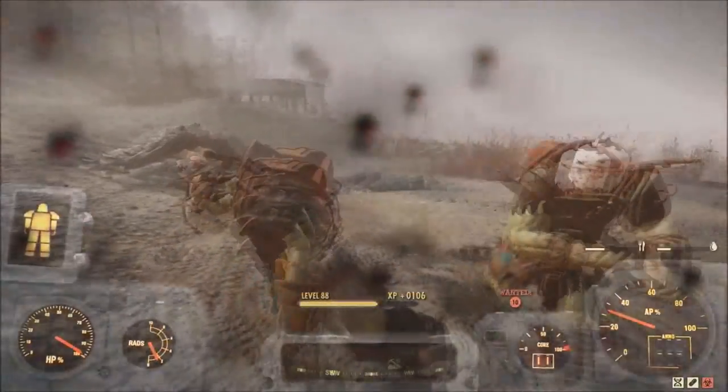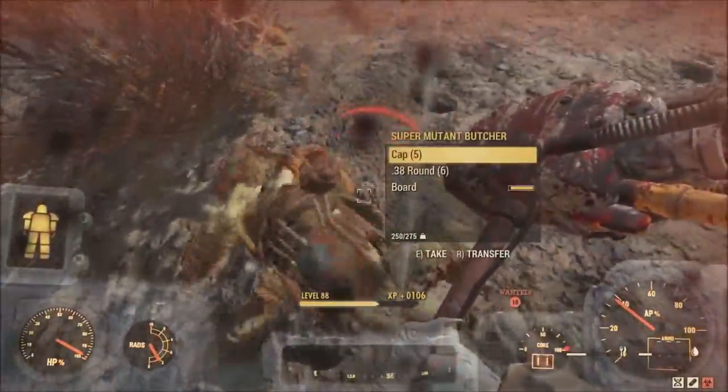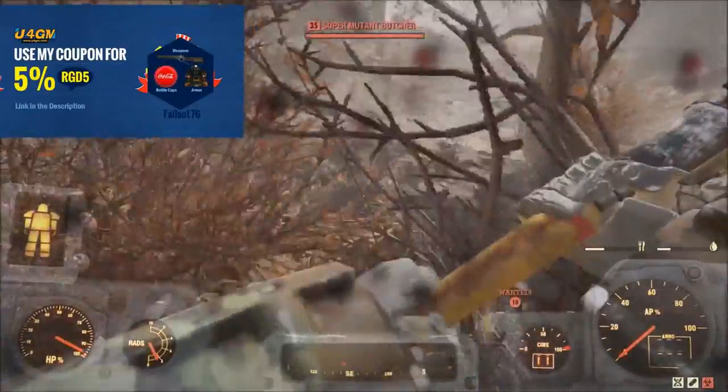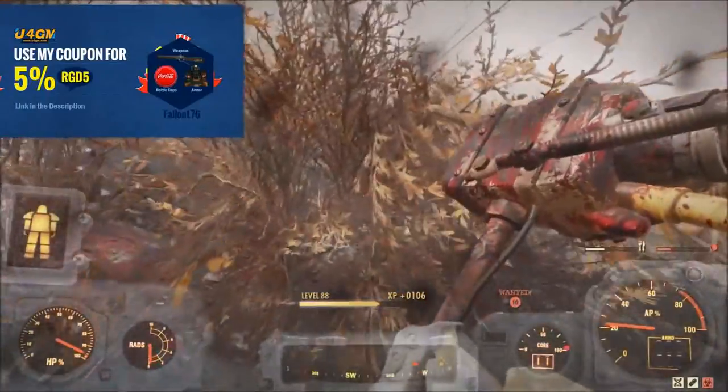What is going on everybody? Welcome back to another Fallout 76 video, and today I'm bringing you an unlimited XP, bottle cap, and material glitch for Fallout 76. With this glitch you're going to be getting thousands and thousands of XP per hour and over 50,000 bottle caps per hour, which is just absolutely ridiculous.